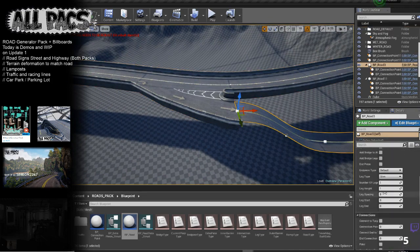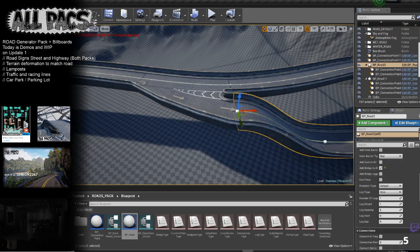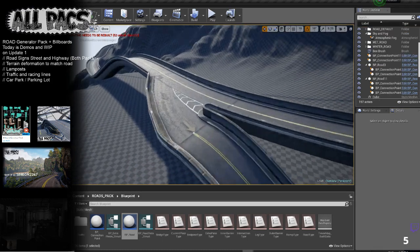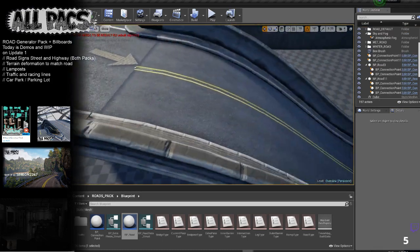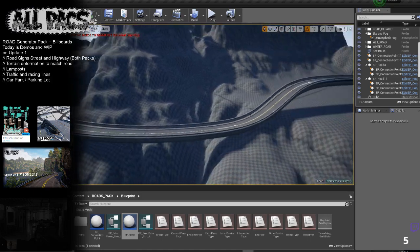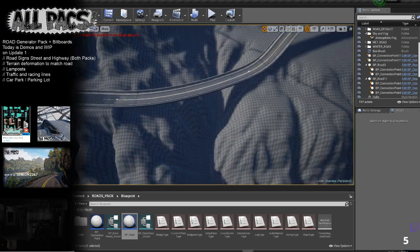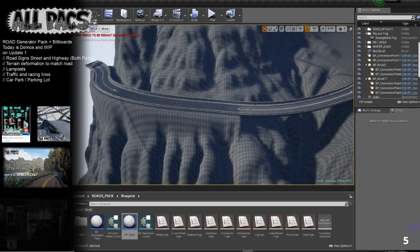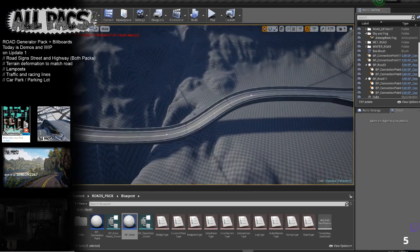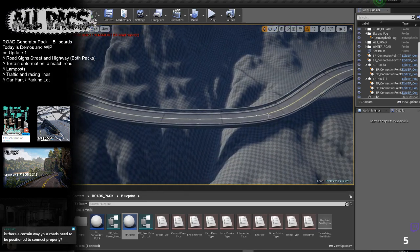Hit 'bridge all' — that's my favorite bit! Then bridge all again so now everything has a bridge. When you bake this it'll bake perfect. You can work on each piece individually, or use two splines — your rows need to be positioned to connect properly.